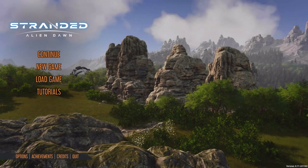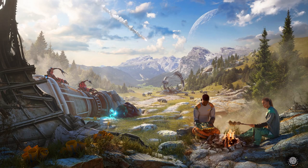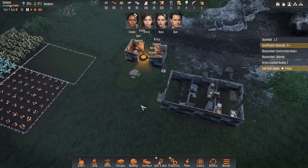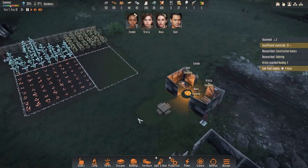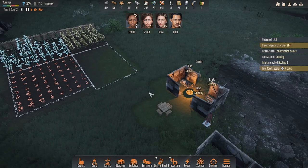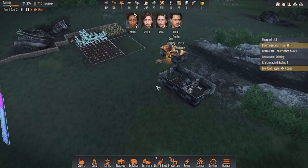Hi everyone and welcome to episode three of Stranded Alien Dawn Hard Run. Let's get into this. I believe we left off at hard video two. I was working on my wall and just got some farming going. My food situation is looking alright — it says I only have enough for four days, but I have enough to cook, so once Emelyn starts cooking this warning will go away. This is only worrisome when you actually don't have food.